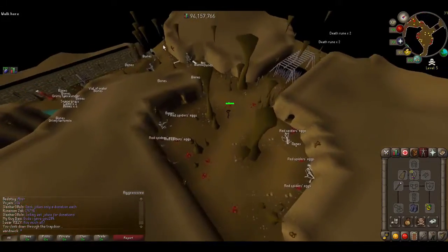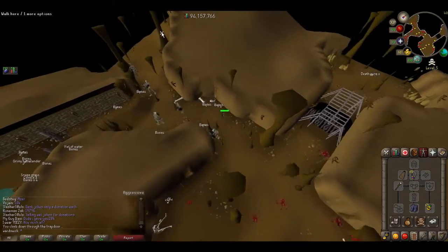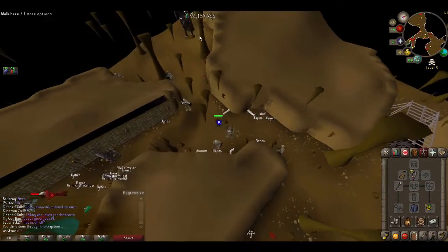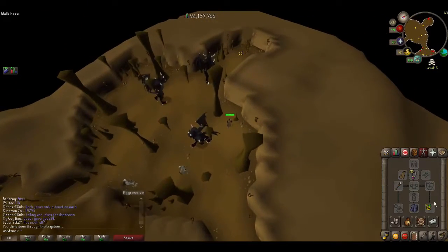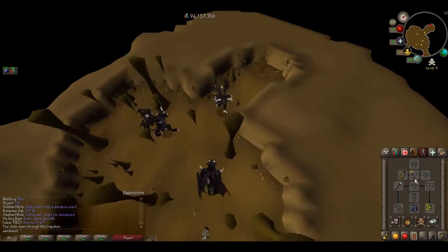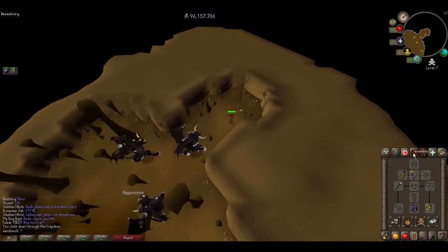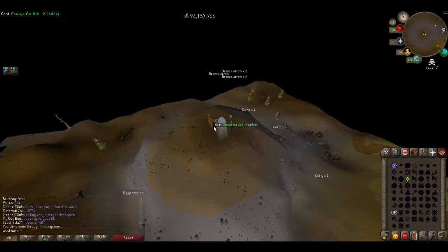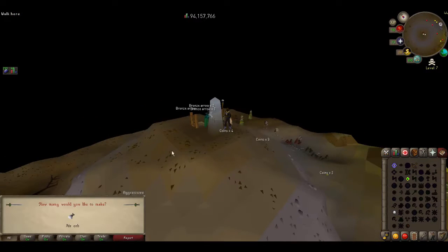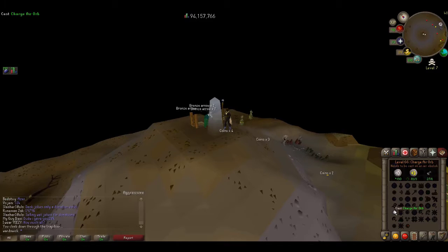Follow the path up to the air obelisk and charge your orbs. Once done, either use stamina potions to run back or teleport with the ring of dueling to Castle Wars, restore run energy there, then teleport back to Edgeville. Cast the charge orb spell on the obelisk — it's basically AFK once set up, though you can click faster to speed it up. Either way, this is a solid, relaxed method.